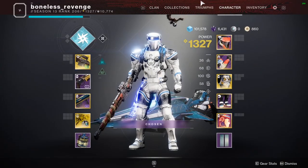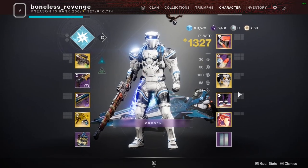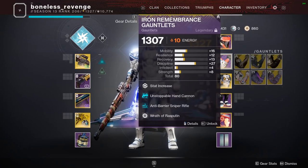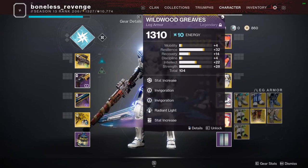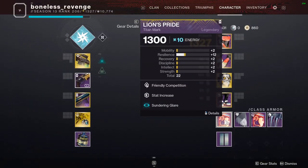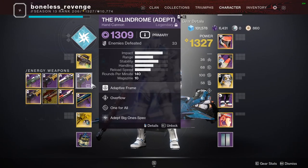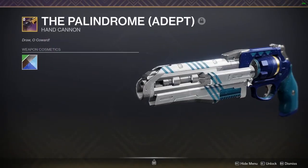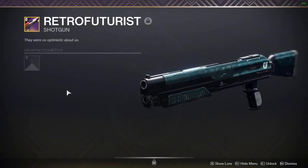It definitely is a more cloth-oriented shader, so I don't think it's going to be very good on Titan — I already looked, it's really not good on Titan. It definitely does seem like a Warlock-oriented shader because Warlocks have so much cloth. Sometimes it works on Hunter — for example I think it looks pretty cool on the Gemini Jesters, and as you saw on the Trials Cape.